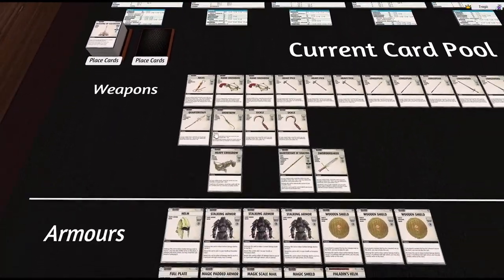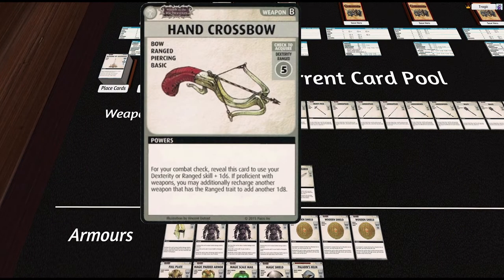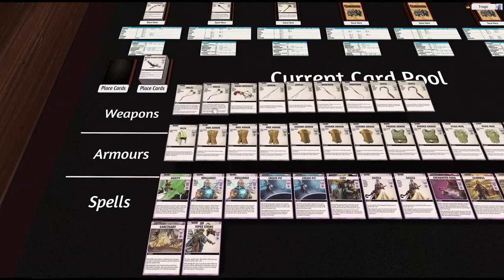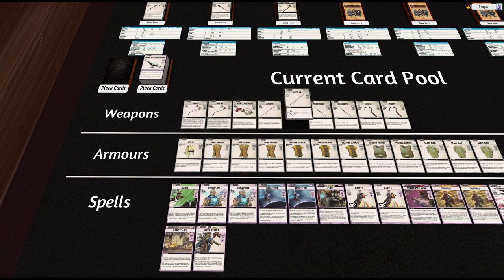This other card here is really cool because it allows you to recharge another ranged card to get a d8 on your attack — so that's range skill plus d6 plus a d8 if you're holding two ranged weapons. I thought I might try out the javelin with her: you get range skill plus two d6s and you can banish it for another two d6s. And it's basic, so I can just get it back in my hand every single time. I'm actually going to give that a go with her — that's going to be her third weapon.